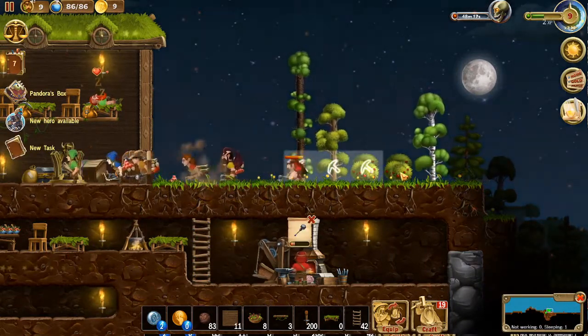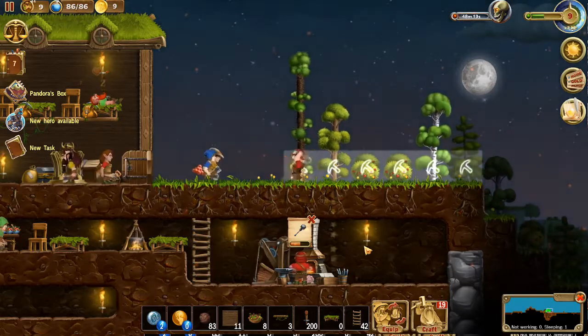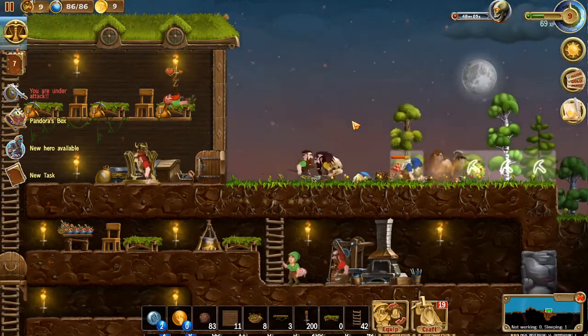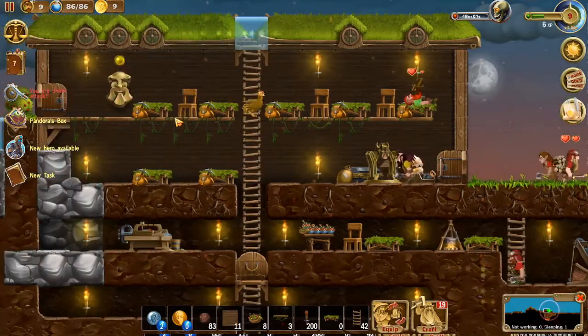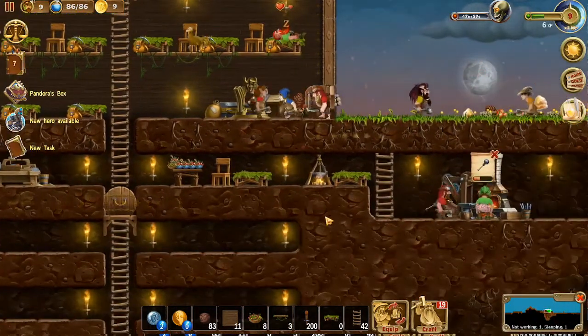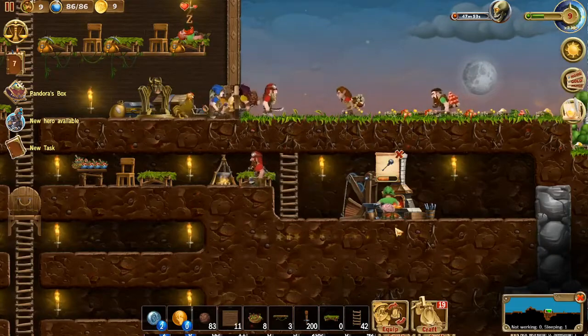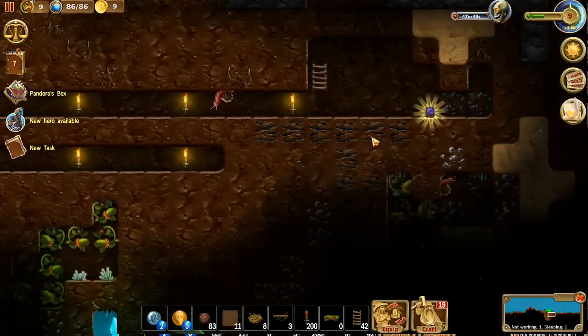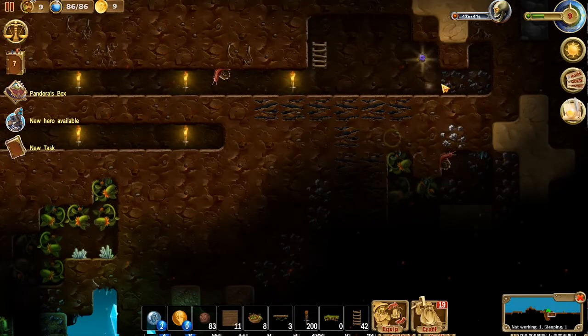Let's cut all these trees and bushes down. Good job — another 48 minutes until the next wave comes. Looks like some people taking a snooze and resting up, some people got some food. Hopefully we'll have all these iron maces done so we can protect ourselves a little bit more. Looks like we unlocked a swimmer's book — we'll go ahead and collect that.